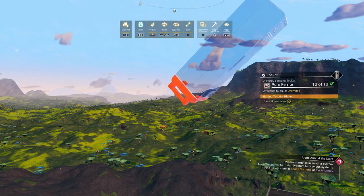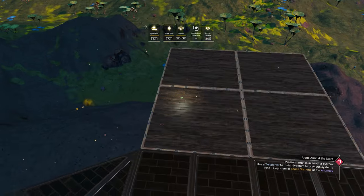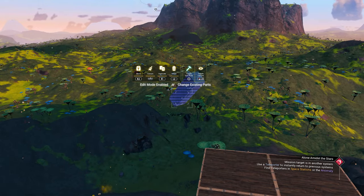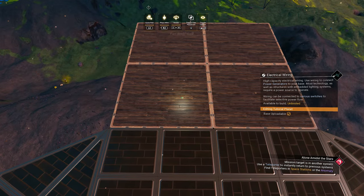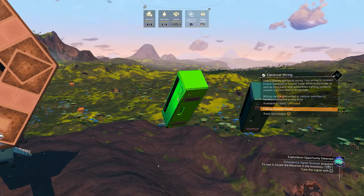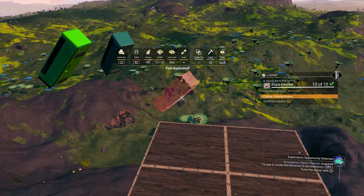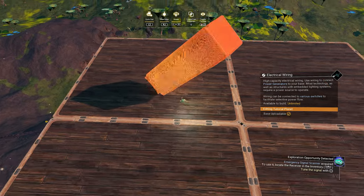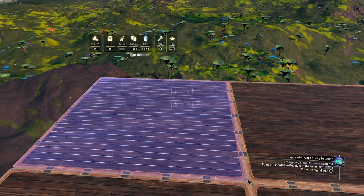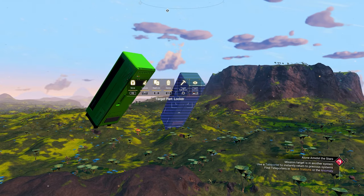Take note of this as this technique is also the basis of another glitch building technique we're going to be checking out in a bit. You might also have noticed there is a weird color glitch when you're using the wire. As you can see here, the building parts are going into certain green or purple colors we cannot use in the color menu. We cannot duplicate them or use them as a way to color our parts uniquely. It's more of a quirky bug than actually a feature we can use for glitch building.